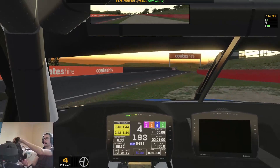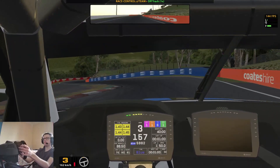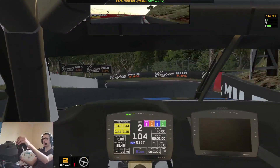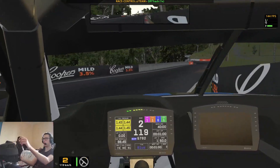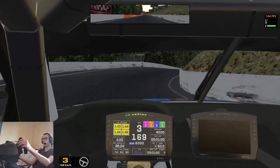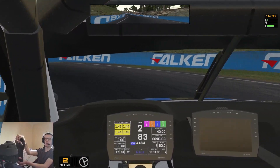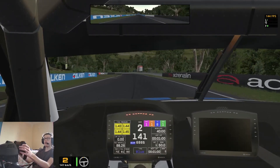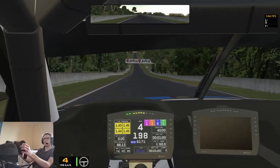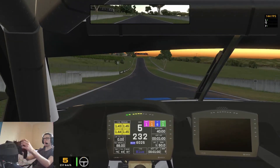Stay as much to the inside as possible. We plummet down over Skyline and then back down the mountain pass — turning early for that one, the road sort of blocks you so you have to turn in earlier than you think. Easy on the brakes, it's very easy to lock a brake there as the car goes light. Then that's the mountain pass done, back down the hill, up through the gears.